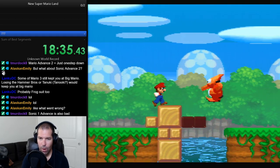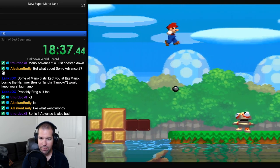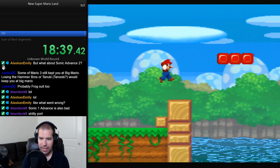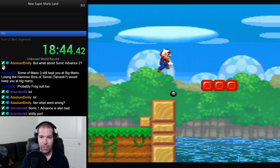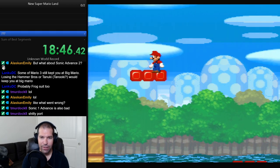It's interesting what they do with the water - the water goes up and down. That's a really nice effect. The whole water here is really super impressive. Sonic 1 Advance is really bad too. Crappy port.